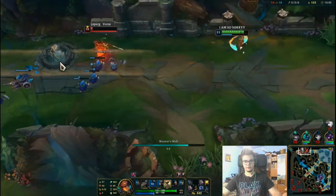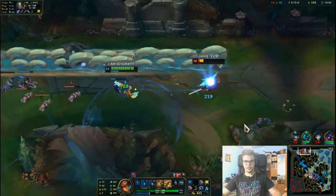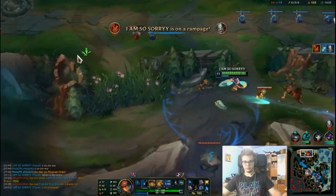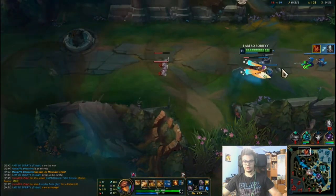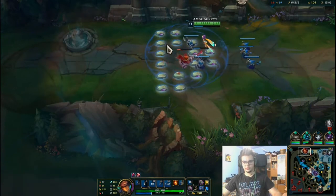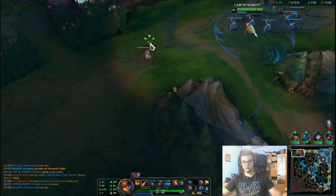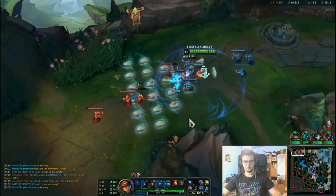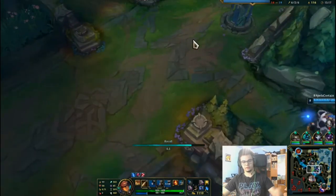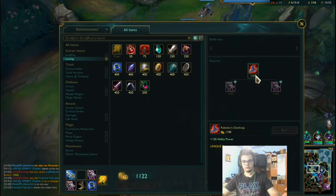I'll do a W under myself, cast an ult to chase him up — and I'm going to miss that. Still going to catch him though, I have the passive. That's how we played it: we didn't jump under the tower because he would have killed us. We got the easy kill on him without any stress. Now, having Rabadon's before Sorcerer's Shoes — don't do that, it's a mistake. But at least I have the insane burst that it offers.